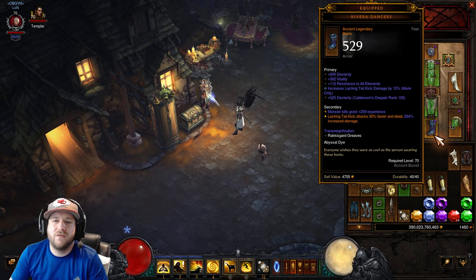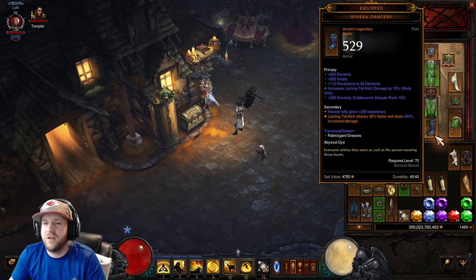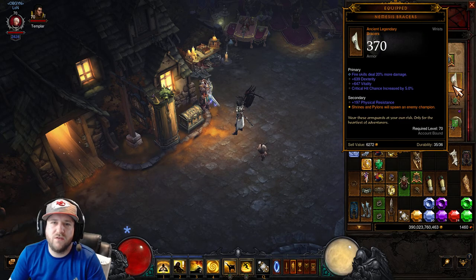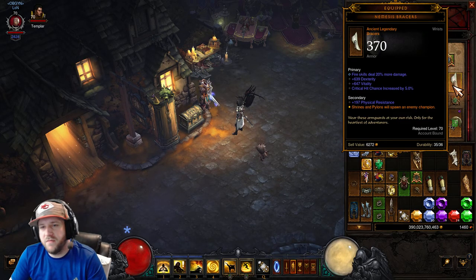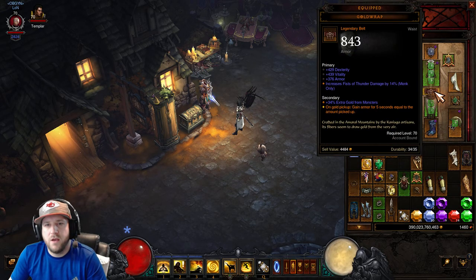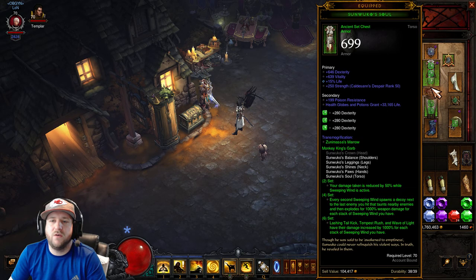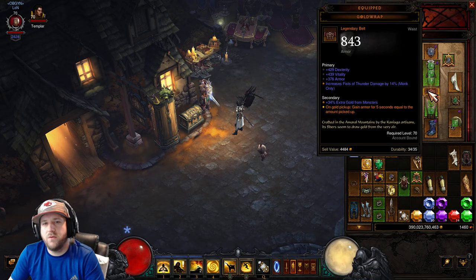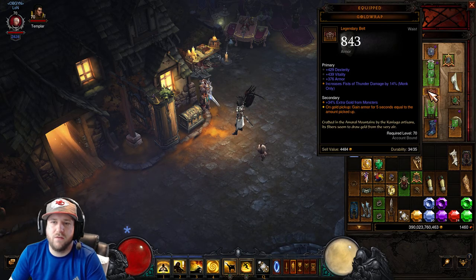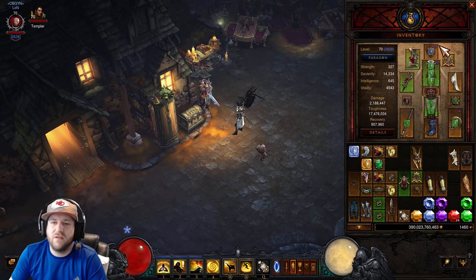For the Boots, Rivara Dancers are going to be increasing your Lashing Tailkick damage. Nemesis Bracers — we all know what these do: you hit a Pylon, an Elite comes out, you kill the Elite, Progress Globes proc Ingeom. Gold Wrap — since we're going to be running Avarice Band and Boon of the Hoarder, you're going to be picking up gold at an alarming rate and increasing your armor to go along with it, so you will never die.